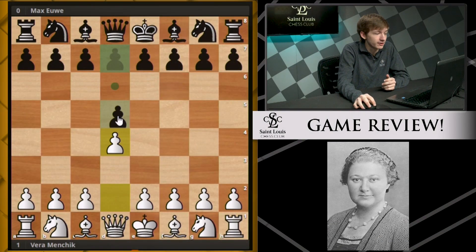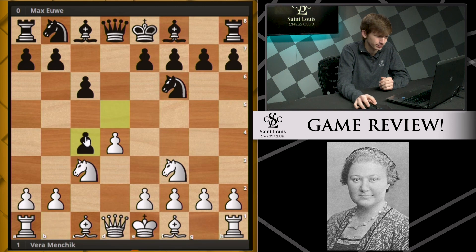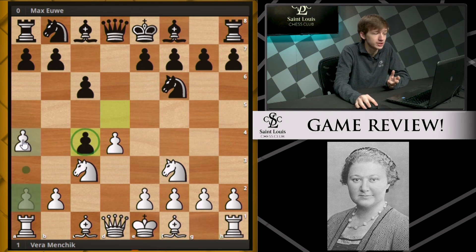It was d4, d5, c4, c6, knight f3, knight f6, knight c3, d takes c4 — we have a Slav where black goes ahead and takes on c4. Of course, white wants to regain this pawn, so she plays a4, preventing the move b5.